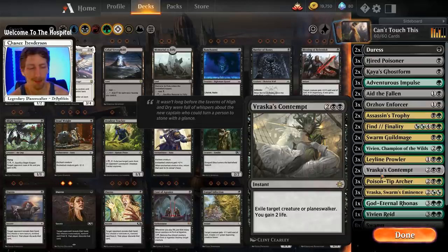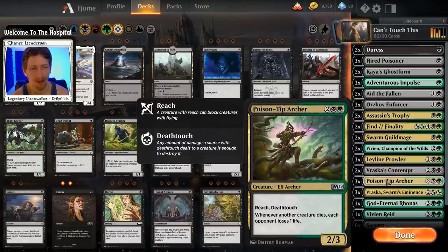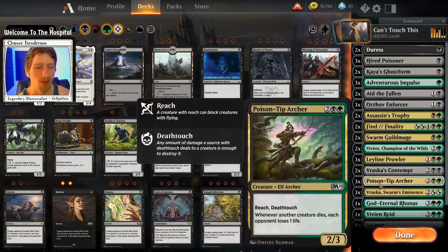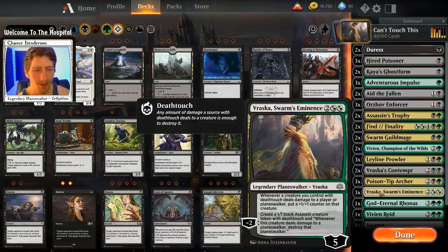We have two copies of Vraska's Contempt — excellent removal for creatures or planeswalkers, and we gain two life to help balance out against aggro decks. Then we have three copies of Poison Tip Archer: a 2/3 with reach and deathtouch for four mana. Slightly worse stats than Leylne Prowler, but the reach is fantastic for taking out Hydra of the Crisis or flying threats. Just note: first strike beats deathtouch unless you give your deathtouch creature first strike. Its activated ability also drains each opponent one life whenever any creature dies.